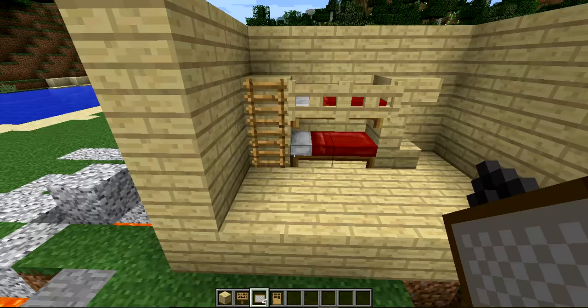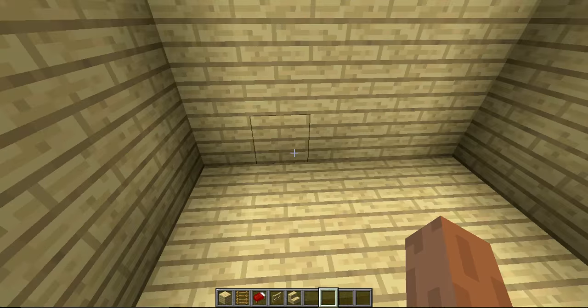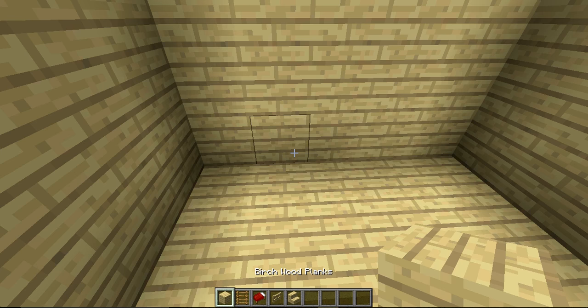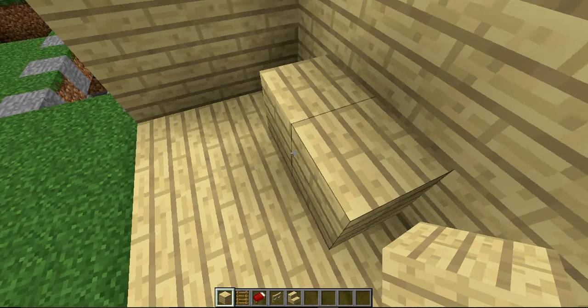It's going to be awesome because it's functional. Everything you need is in my inventory. What you're going to do is you're going to get your wood planks here and set two here.